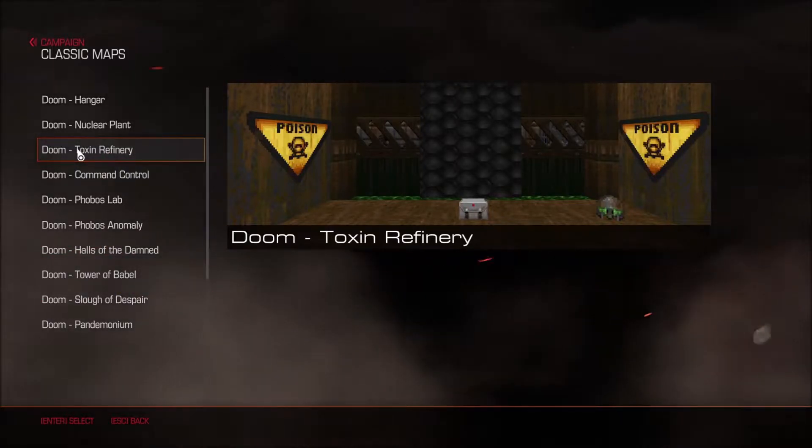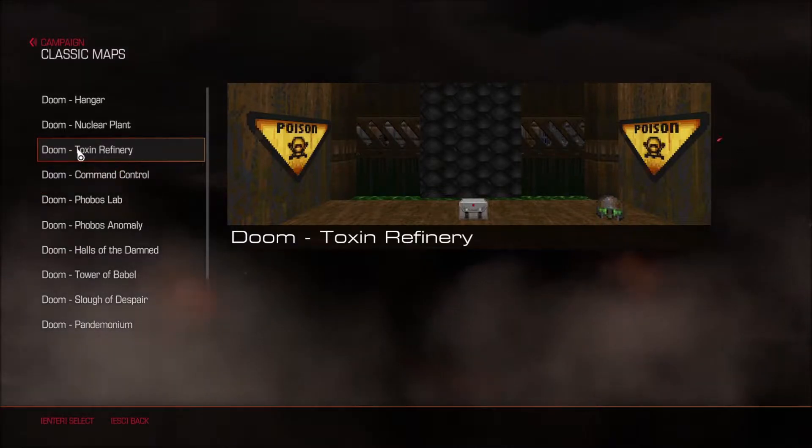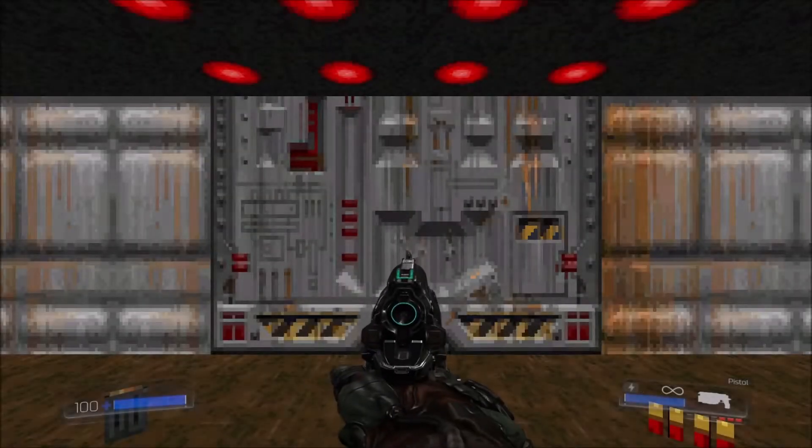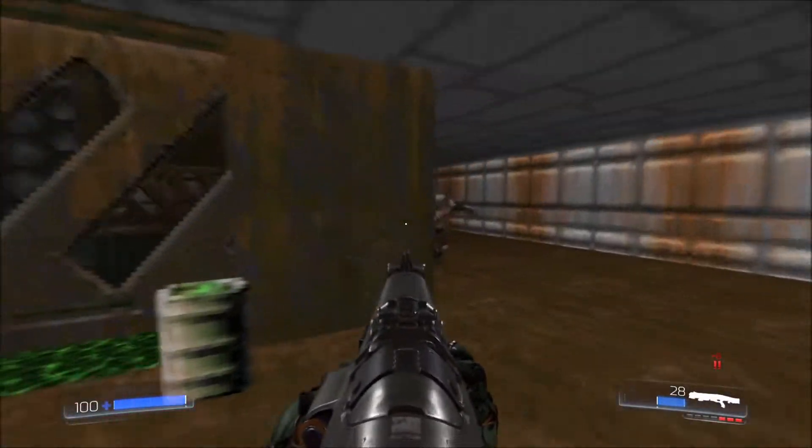Alright, time to tackle the next classic Doom map, E1-M3, the Toxin Refinery, as seen in Map 4 of the main campaign, that being Argent Facility. So, got my pistol, got my shotgun, and I am ready to kick some ass!